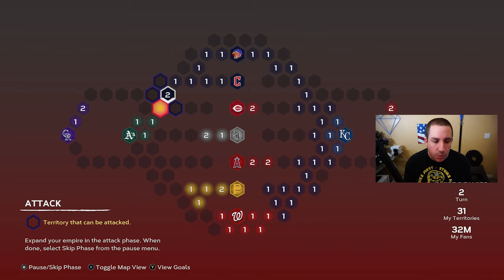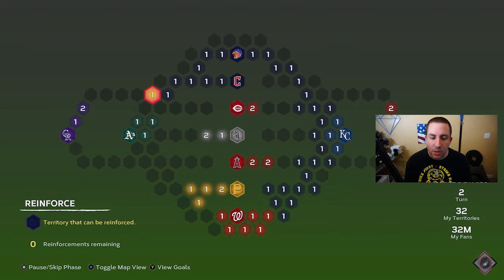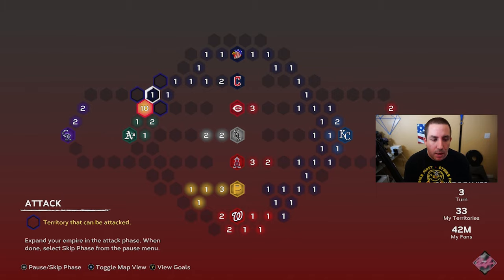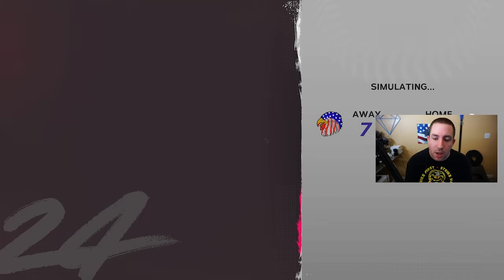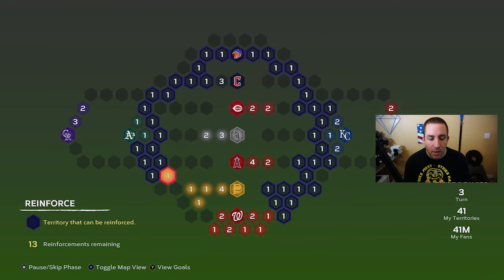We go down here, block Cleveland, then start moving our way down to try and block the A's — we can't quite block them, but we get pretty close. Then we skip the reinforce again, reinforce by the A's, and do the same thing. Those aren't stronghold games, so we just simulate — if we lose, we lose. We reinforce again, lock them down so they can't spread out, and keep going down toward Pittsburgh.